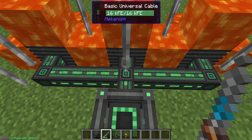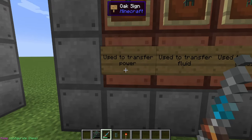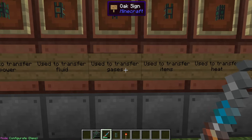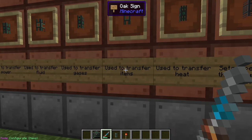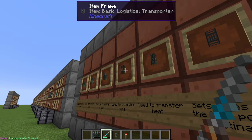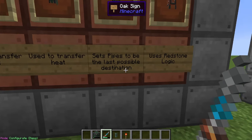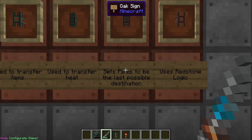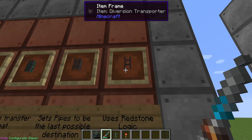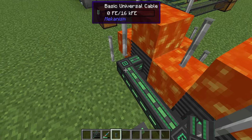Now how do we use the configurator? There are many types of pipes: universal cable transfers power, mechanical pipes transfer fluids, pressurized tubes transfer gases, logistical transporters transfer items, and the thermodynamic conductor transfers heat. There are also the restrictive transporter — which sets a pipe line as the last-resort destination — and the diversion transporter, which uses redstone logic for specific routing systems. With the universal cable, if you break and replace it, it automatically reconnects.